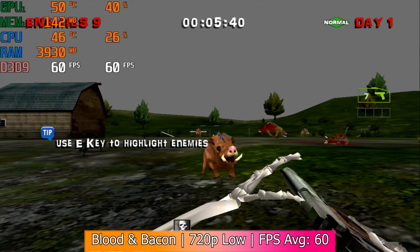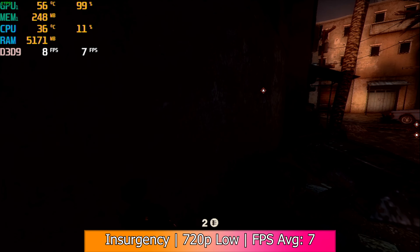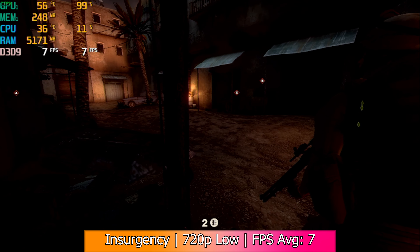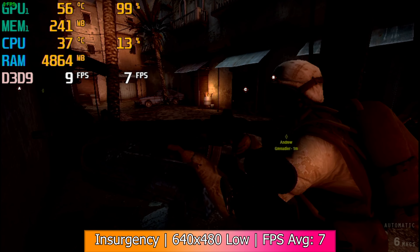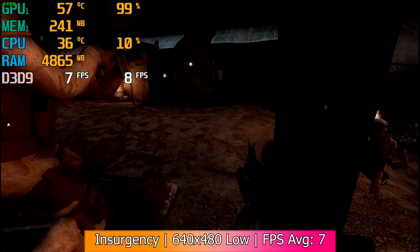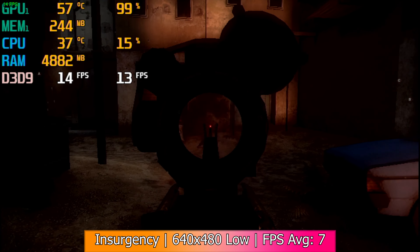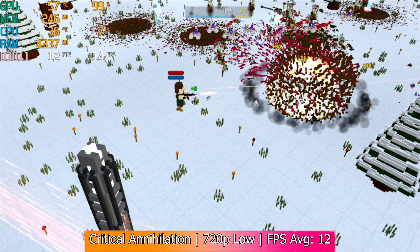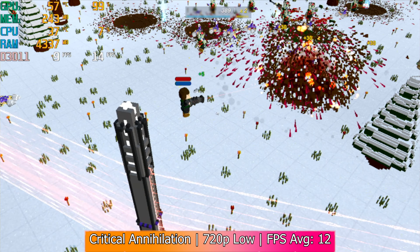The next game was kind of a disappointment. I'll often mention how well Insurgency runs on low end systems, but in 720p the 3450 could hardly push out 7 frames per second, and this was with the lowest settings. I ended up dropping the resolution down to 640x480, and although this did raise performance to 17 fps, it was still far from playable. So unfortunately, this is a great example of why not to get this card.